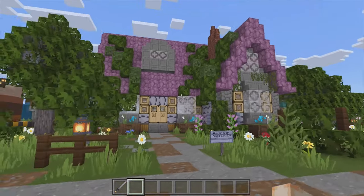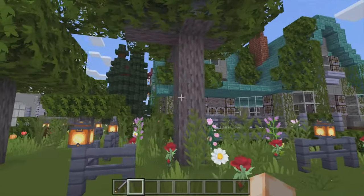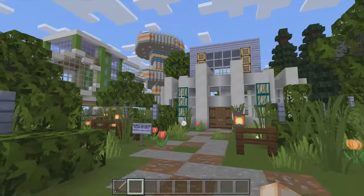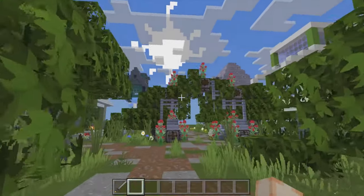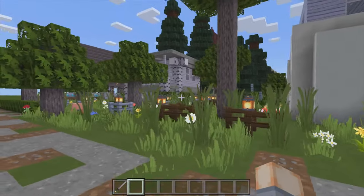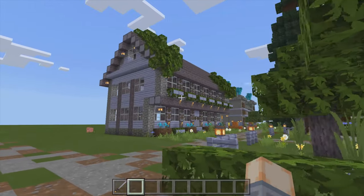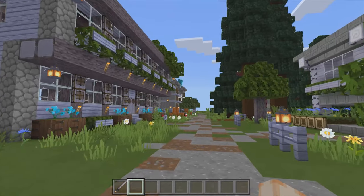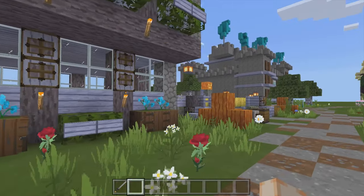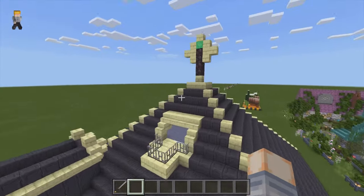Hey all you TrainerTime fans, welcome back to another video. I am Tatertoots and we are back in texture town for another texture pack review. Today we are going to be going over Color Fantasy which is by Linscraft. As you can see by looking around the town it's a pretty good texture pack. As always we are going to go through every single block in this video so you can see what it has to offer. We're going to start off with the mobs and then we'll go into all the blocks after that.